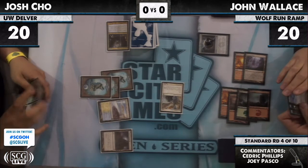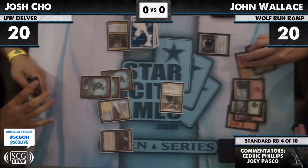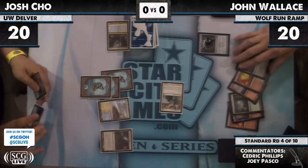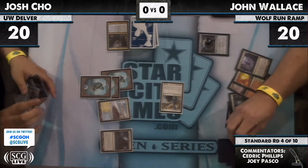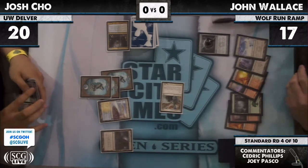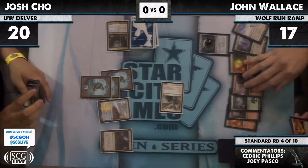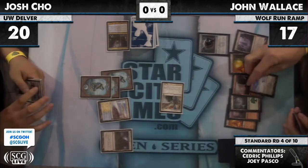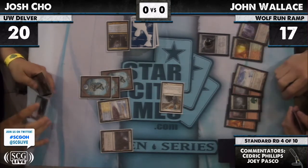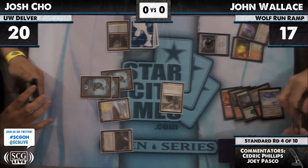Angel and Delver bringing the beats. This is exactly the reason I wrote this week that Wolf Run is just a worse deck now in poor position, because of Restoration Angel. You'll be able to see that through this game — the way he can bend things his way and still leave all his mana open while having a 3/4 flyer in play with Mana Leak available is really powerful.